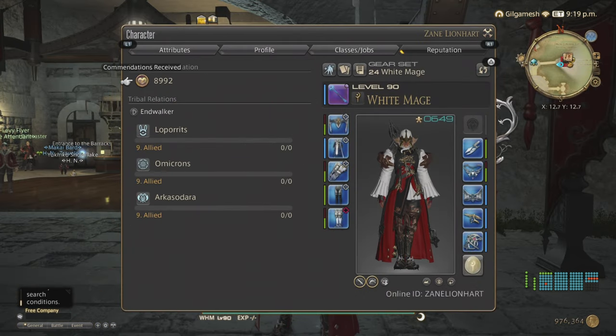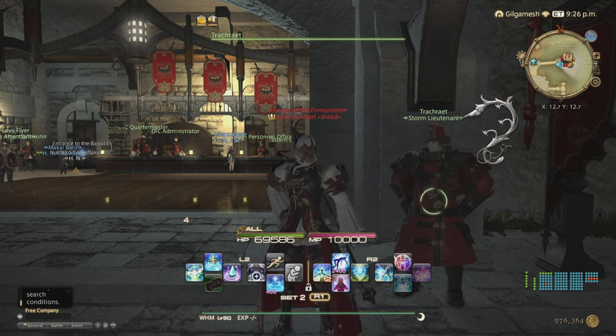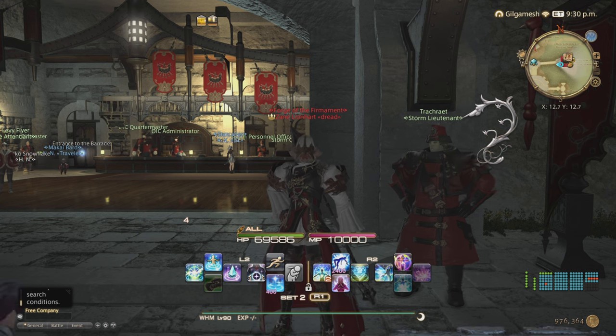Next is Beast Tribes. In A Realm Reborn we have the Amalj'aa, Sylphs, Kobolds, and Sahagin for battle jobs, and the Ixali for crafters — we're only doing battle jobs. After you complete the Stone Vigil dungeon the beast tribes will be unlockable. Your lieutenant and Grand Company will handle unlocking those. This NPC takes care of the Sahagin and Kobolds, the one in Old Gridania takes care of the Amalj'aa, and the one in Gridania takes care of the Sylphs and Ixali.